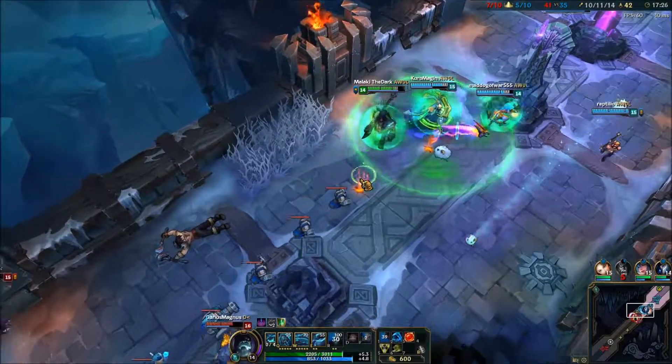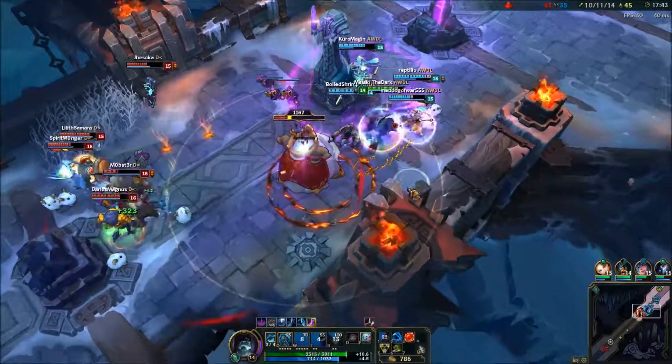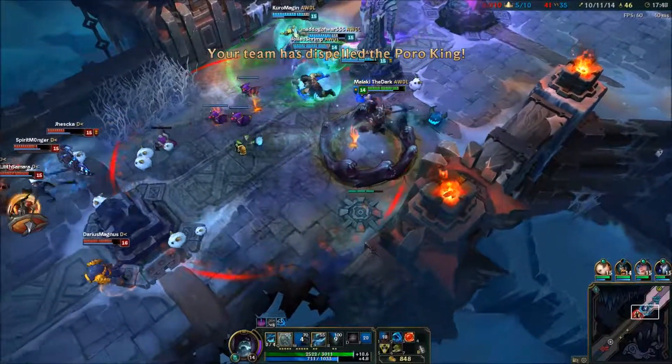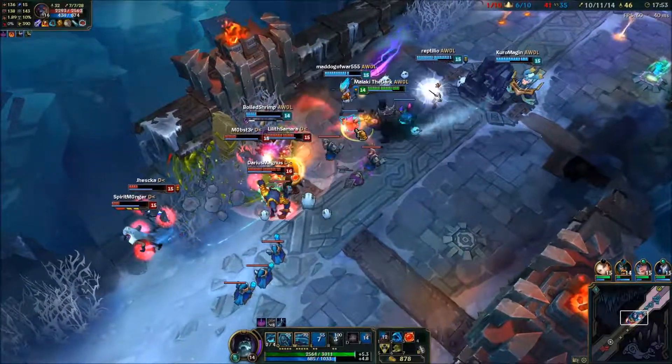All right, so you're right - the dark procession, which is the circle wall, at max ranks is four hits. It doesn't go up to three until the third rank and doesn't go up to four until the last rank. So every two ranks.